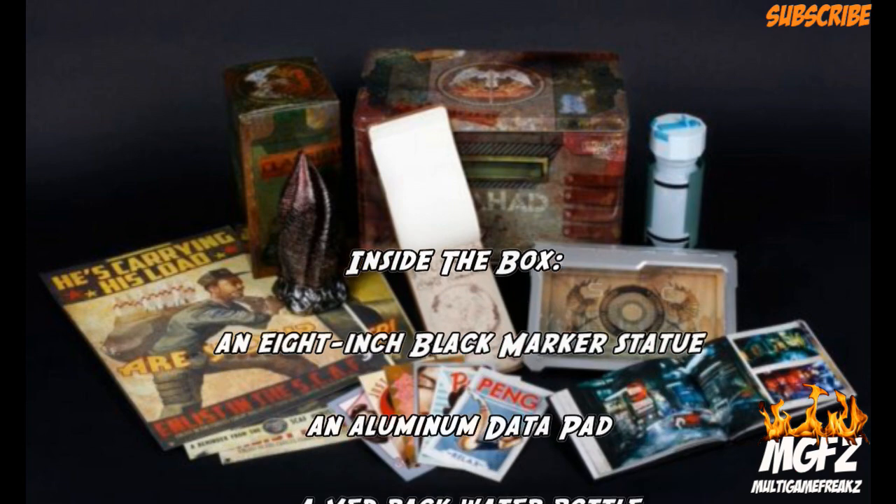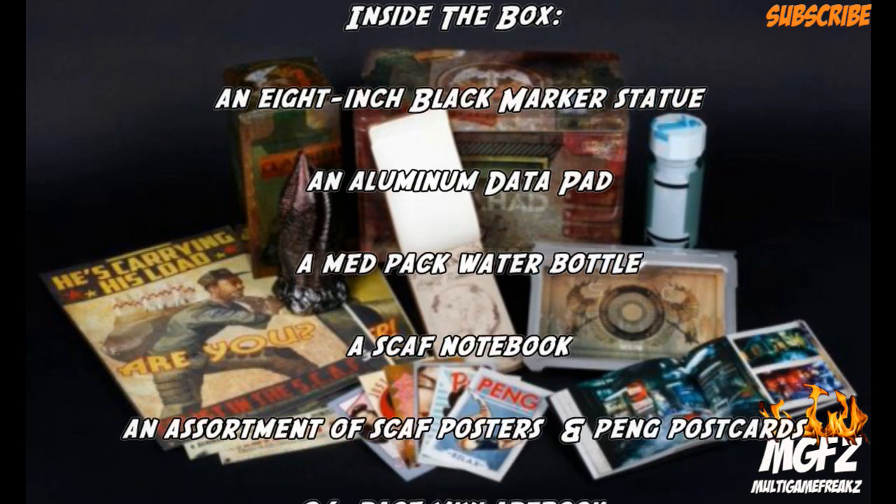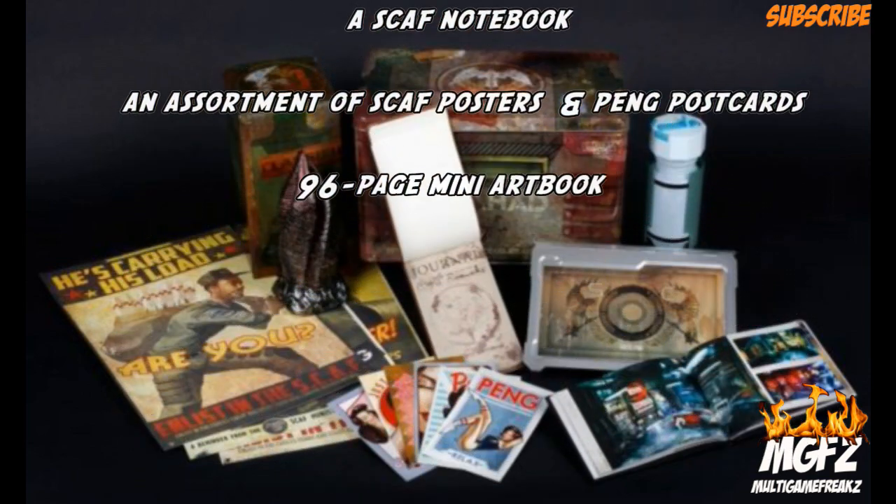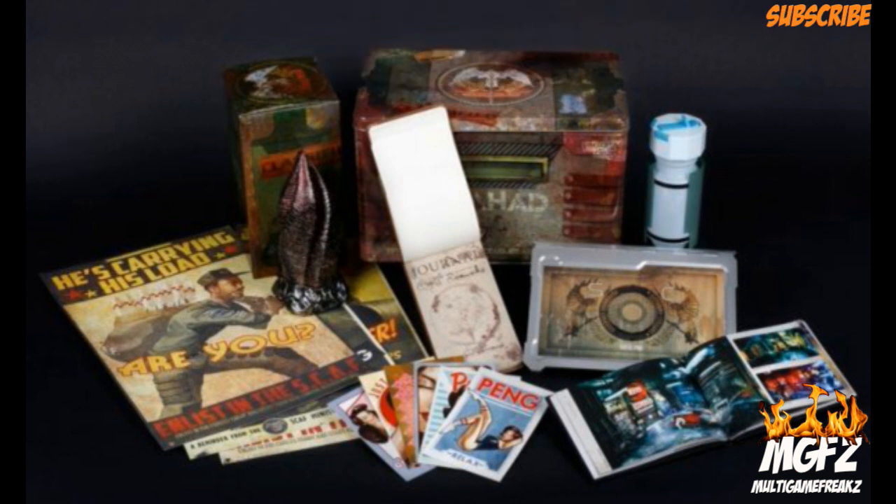Also included is an aluminium data pad, a med backpack water bottle, a scaf notebook, an assortment of scaf posters and penge postcards, and a 96-page mini art book.